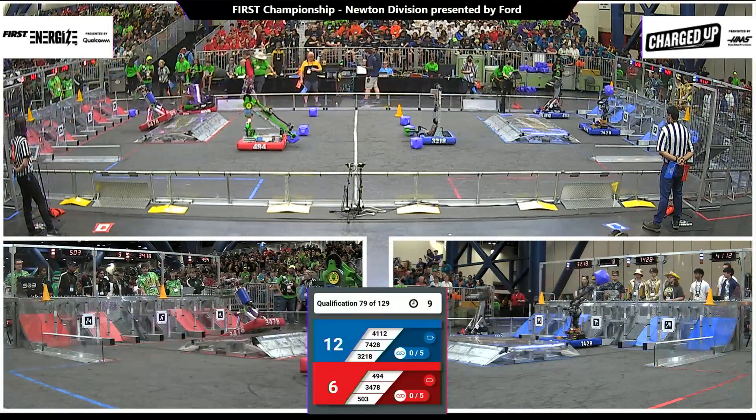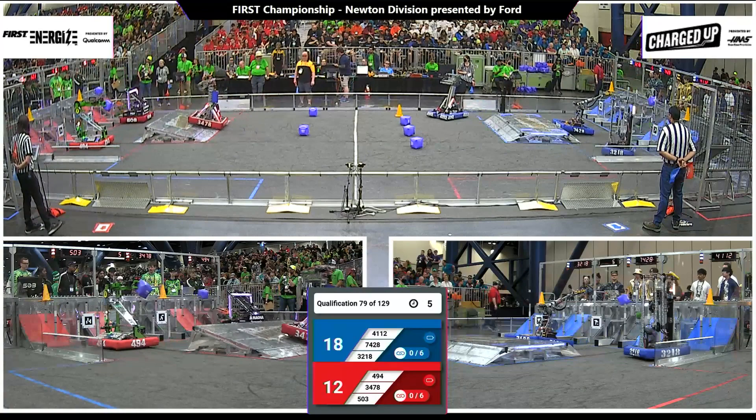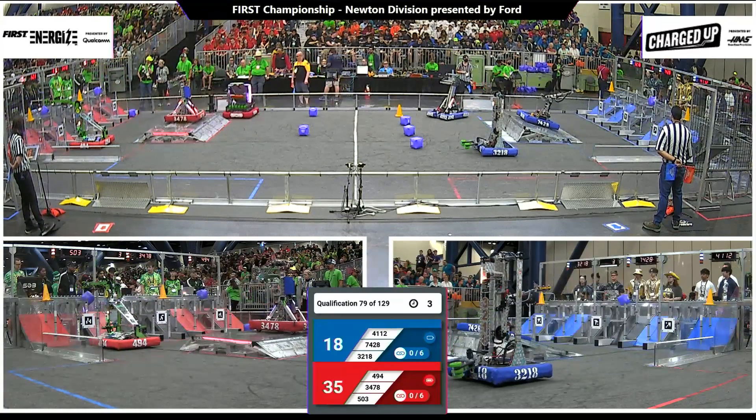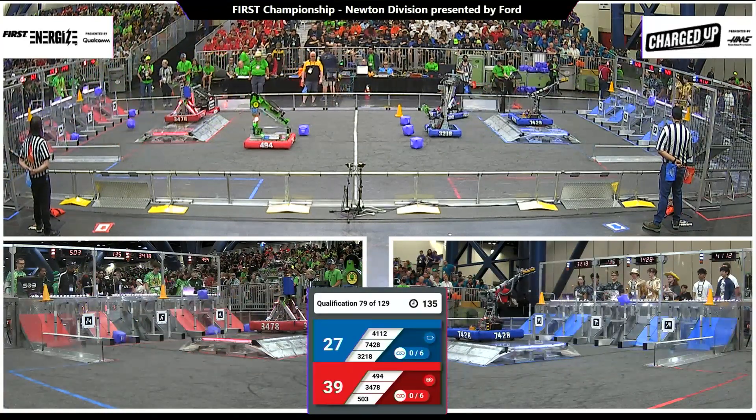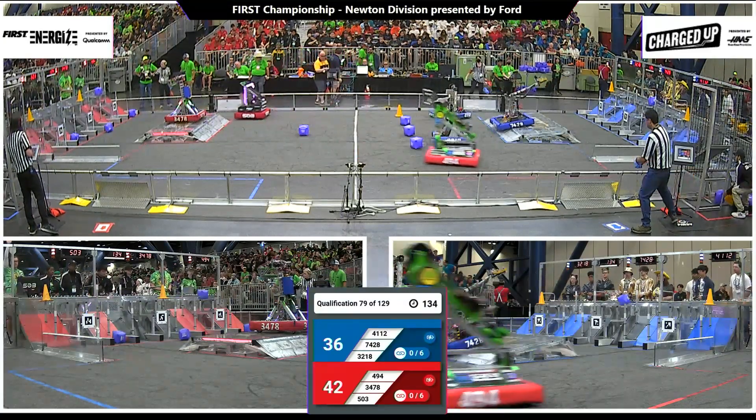Two cones and a cube being scored for red down on the blue end. A cone and a cube and another cone being scored for blue. Lambott up on the charge station, docked and engaged. Another cube being scored for the Red Alliance. 42 to 36 advantage, red.